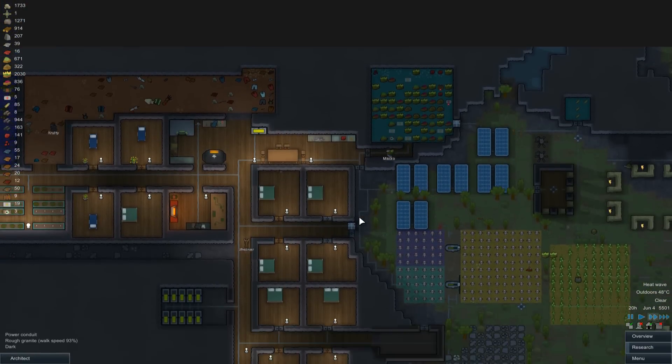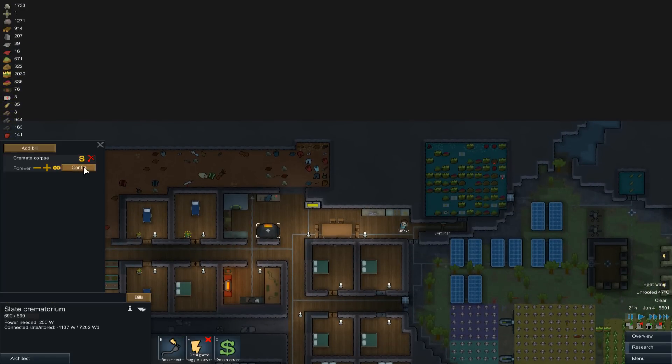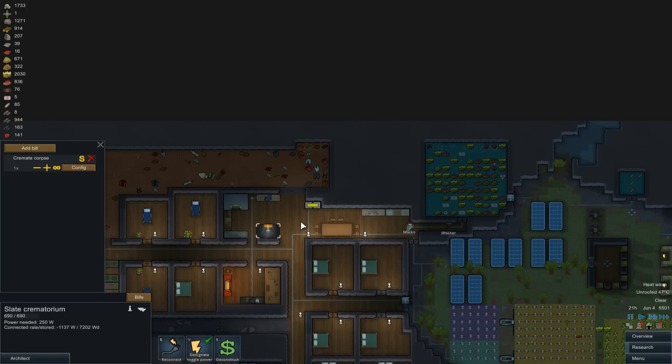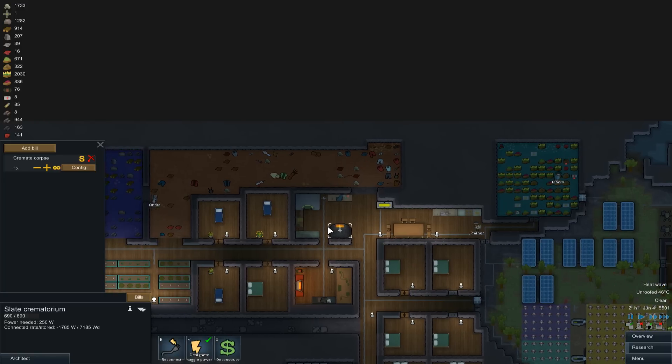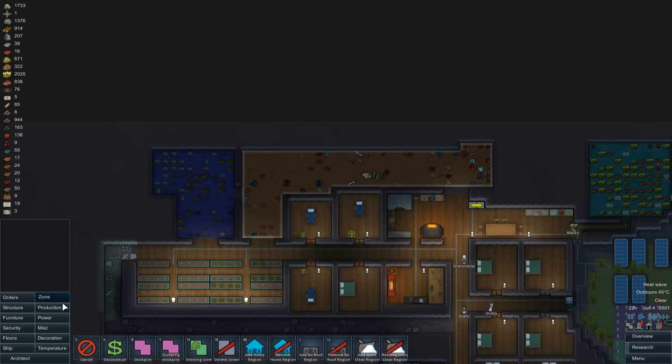So what other things do we have to do? On the corn, on the prisoners - we've got to cremate this man. Well, that leads me to want to change the bill on here. We're going to go with 'do X times one', so we're just going to do it once because we've got a single corpse to burn. Toggle the power on that as well.